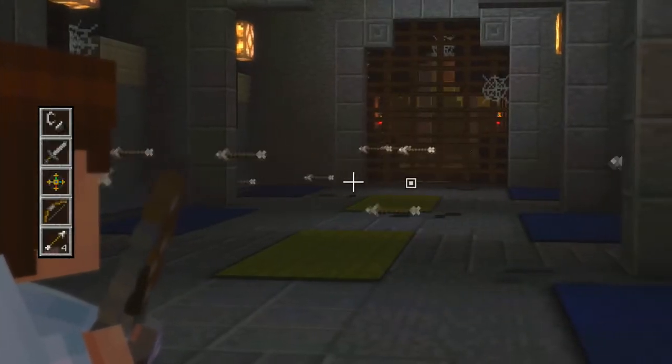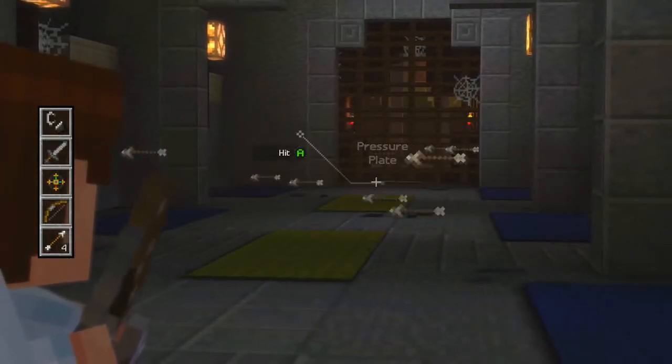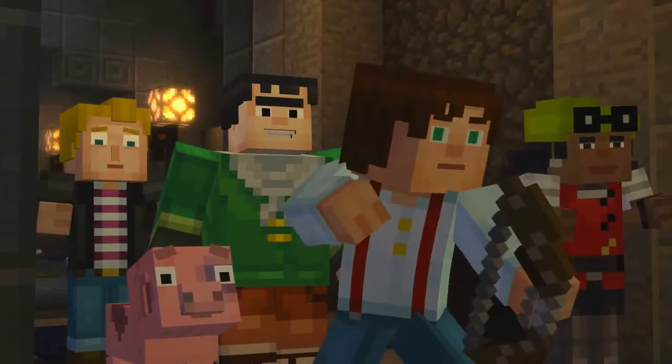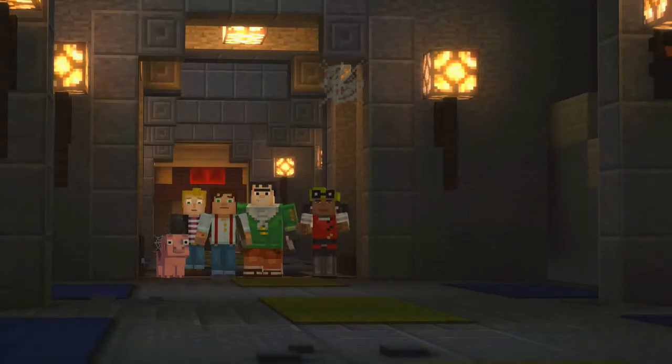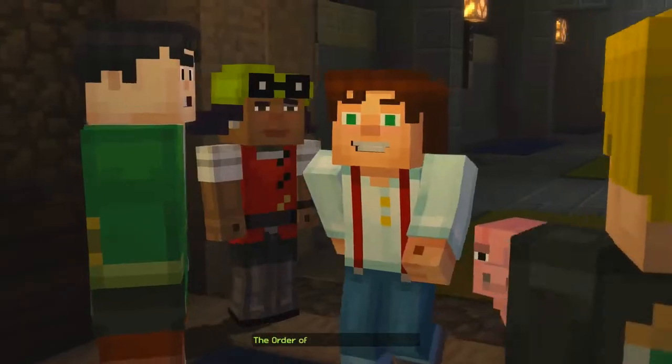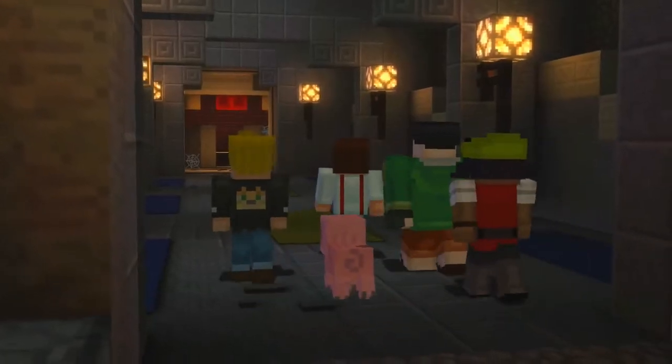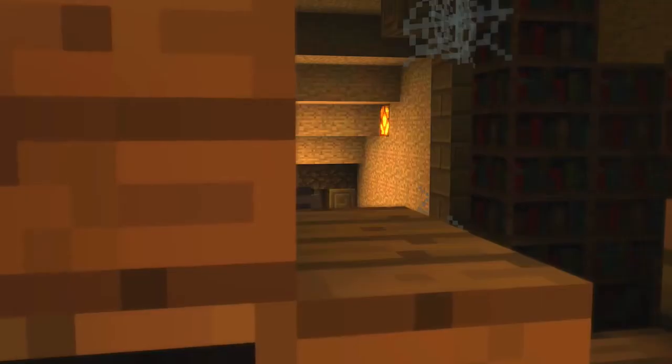If I hit the pressure plate, I should be able to stop all of the arrows. So let's hope my aim is straight and true. I don't want to get hit by any of the other arrows. But there we go — I did it. I hit it, and it worked. Woohoo! The order of the pig's luck is changing. Now don't step on any more pressure plates, please. Steady as you go.